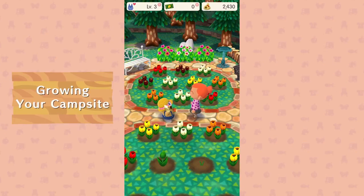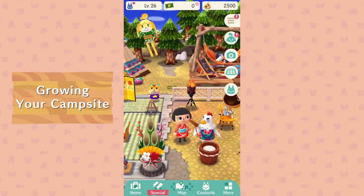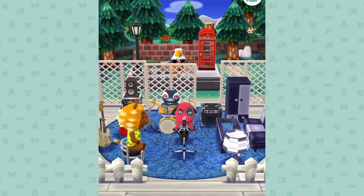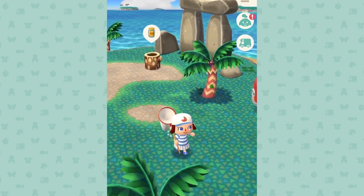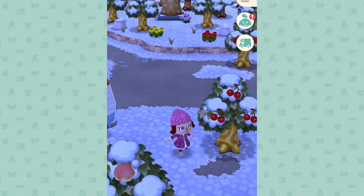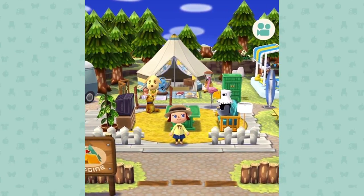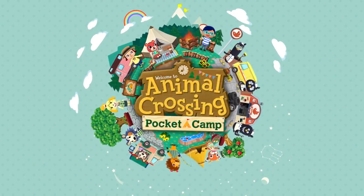There will be seasonal events, as well as furniture and outfits available for a limited time only through game updates. They'll begin rolling out after launch, offering new ways to have fun at the campsite. With familiar sights and new goals, the simple life is coming to smart devices. Wherever your journey may take you, relaxing days await in your pocket. Animal Crossing: Pocket Camp.